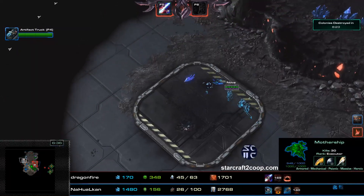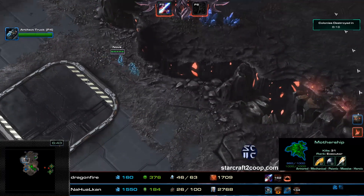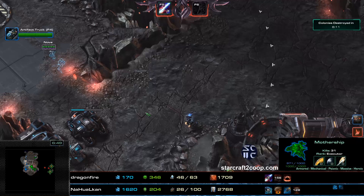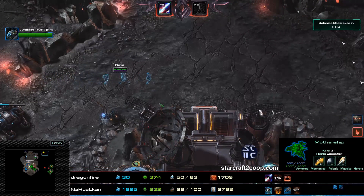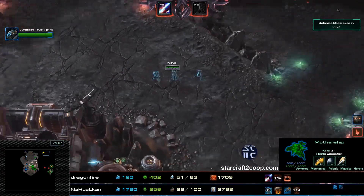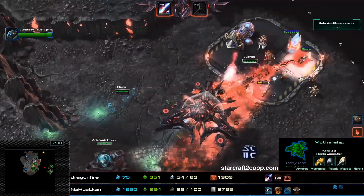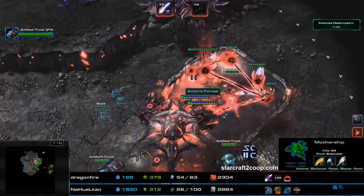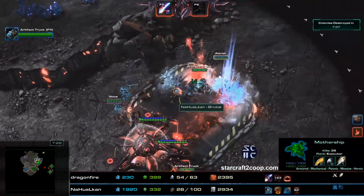Nova has realized she's going in the wrong direction, so they're moving back to deal with the next objective area. The bonus has now been activated and Nova is moving in with a bunch of ghosts. Alarak is going to be pushing through with his death fleet and clearing things out. Nova has decided that the forge needs to go down because she does not allow forgeries. She's taken out the forge and is now pushing up.